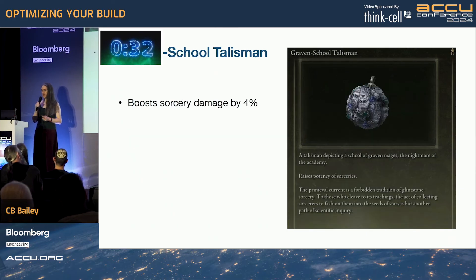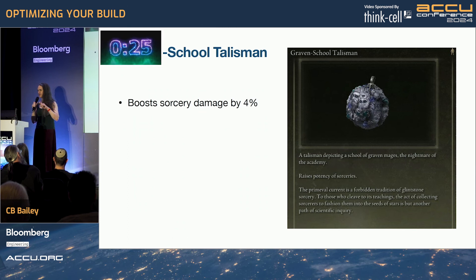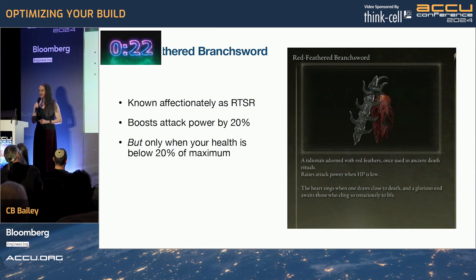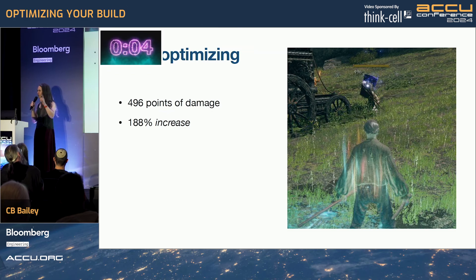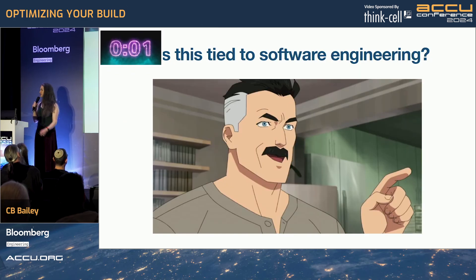Finally, a couple more things you can get. You can pick up the graven school talisman, which boosts sorceries by a further 4%. And finally, the pièce de résistance for the hitless run: the red feathered branch sword. This boosts your attack power by a further 20%, but only when your maximum health is really low. This doesn't matter for hitless runners, because if you get hit, the run's over anyway — you don't need your health. So what does this result in? This results in 496 points of damage — a whole 188% increase. So how's this tied to software engineering? It's not.